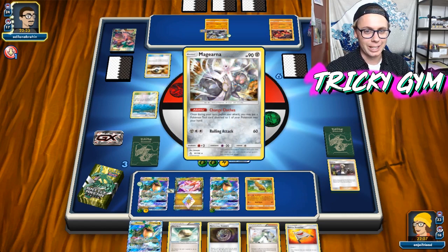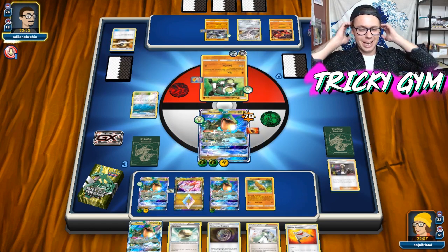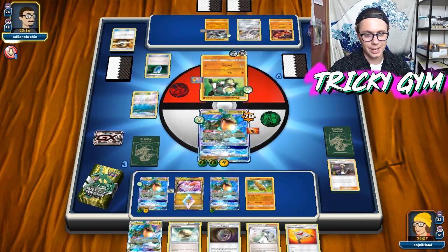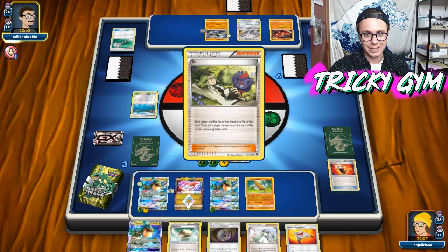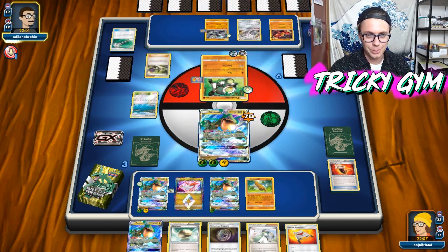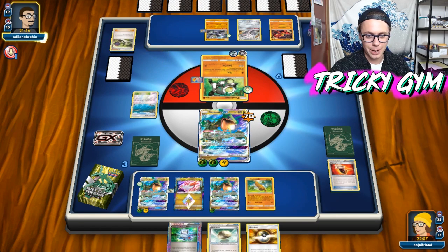Now we're really kind of salty that we're not playing Versus Seeker. I had Field Blowers in this list too and I just ripped them out — I was like, I don't need those, I'll play Parallel City instead. Now I'm feeling kind of salty about that. I suspect we'll still just be totally fine. Even the lack of Guzma won't stop me from winning this game — I think we'll probably just be able to tear through these Passimians with firepower alone.